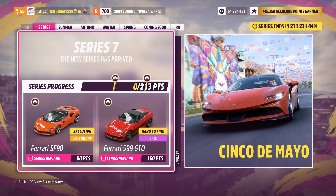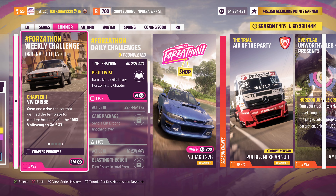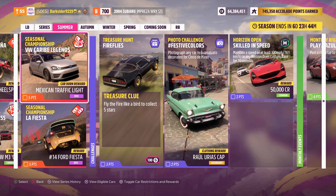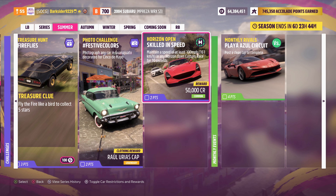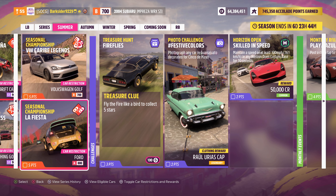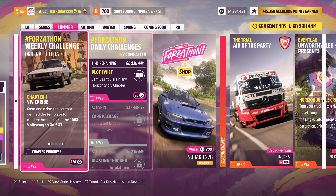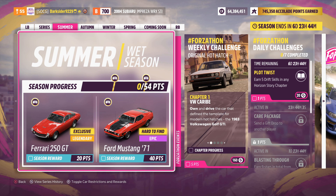Hello everyone and welcome to a new Horizon 5 seasonal summary episode. Series 7 Summer is here along with the chance to get the new 250 GTO by earning the points from the festival playlist events, besides the other seasonal rewards including the rather expensive 71 Mustang. Details and timestamps are in the video description, while any of my tunes can be found by my gamertag, Darksider9229.